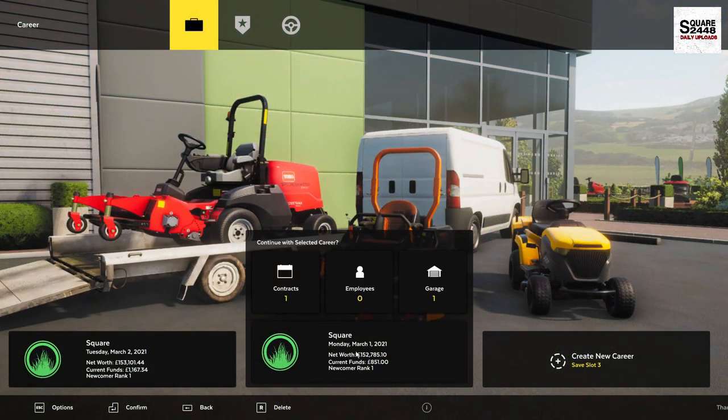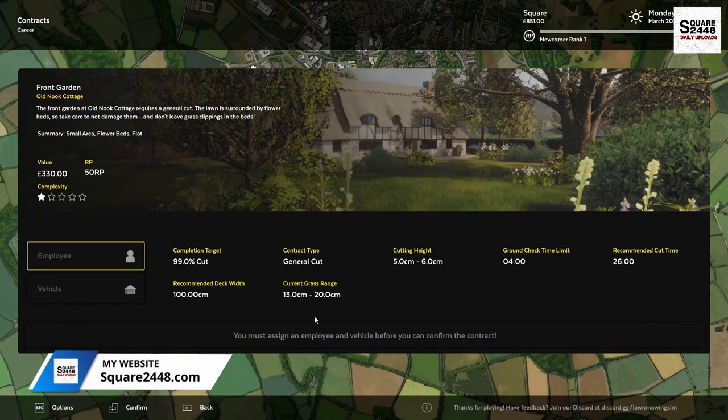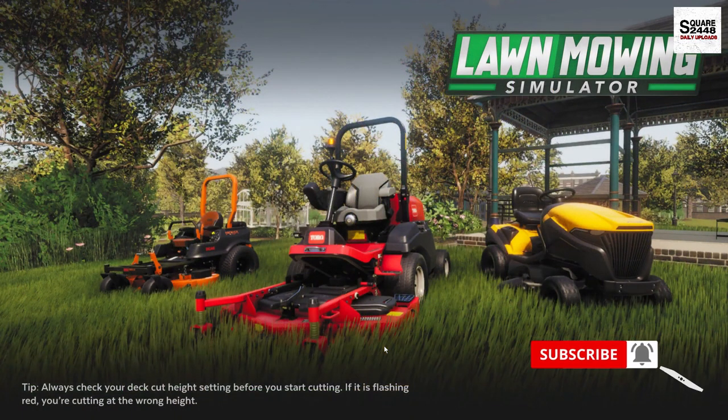I highly recommend you guys go check out the first video and please hit the like button. We're going to be switching it up this time around — we're going to be using the lawn tractor, the Stiga. We're actually going to be doing a little bit of work here, since they want us to mow a front lawn for $330. Let's accept this contract and get right to work. Confirming contract — we're ready to get started.